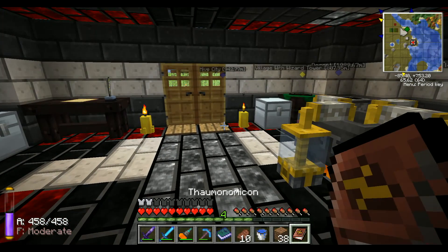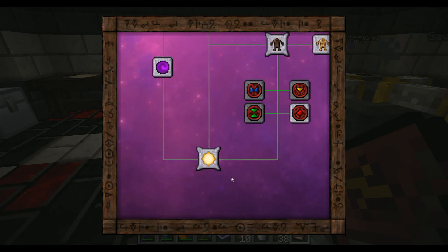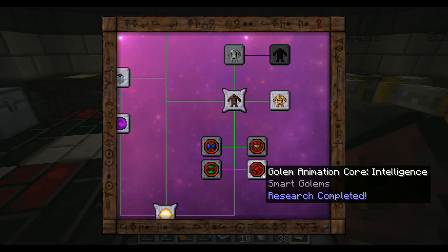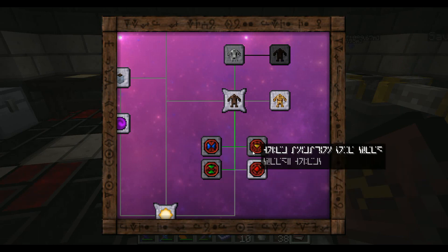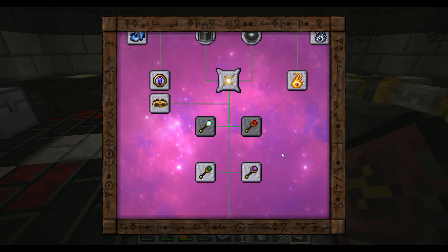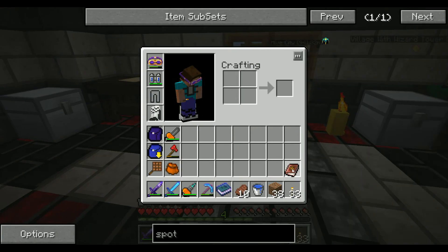I already have my Thaumnomicon on me. Thank you Minecraft Music for butting in while I'm talking. As you can see, there's some golems that I actually want to get to today, but I don't have all of these. This one is Intelligence, and I think these are more upgrades for them. I'd like to get to them today, maybe get to these wands too. But first I have to research them. Magic Tallow? Okay, so let's go into research.